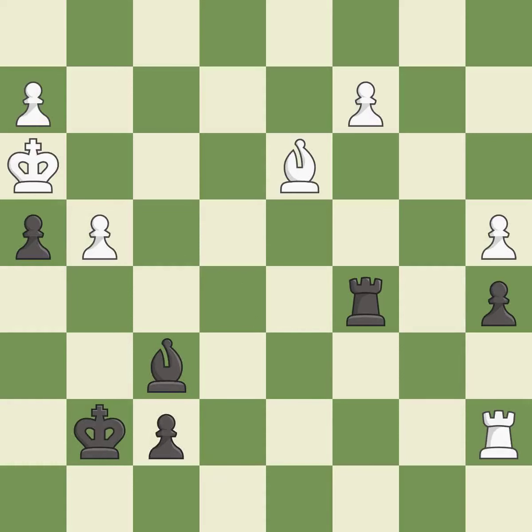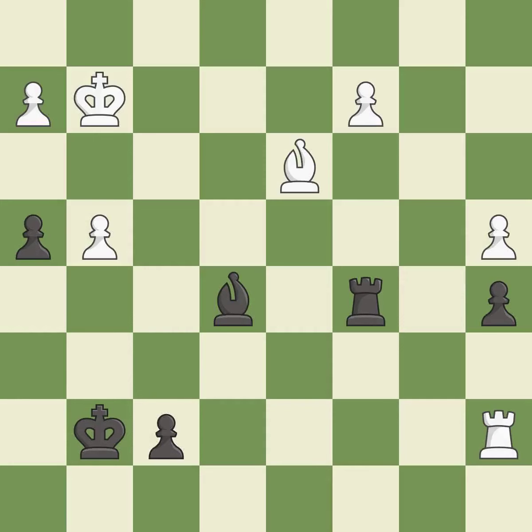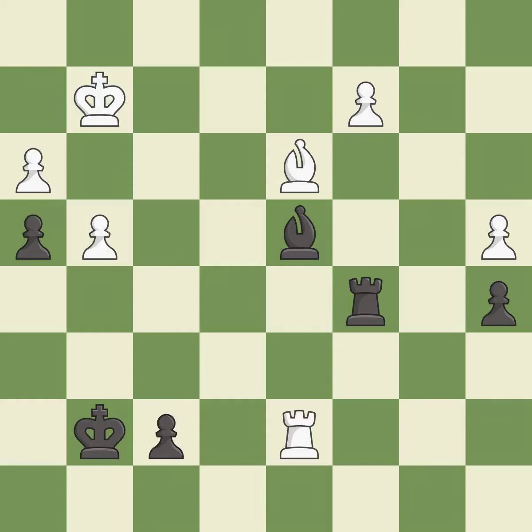This defends the attacked pawn — it is best. This is the strongest option — it is best. There was only one good move there — it is a mistake. Very precise — it is best. This threatens to reveal an attack on a rook while also checking the king — it is good. There were worse moves, but also something much better — it is an inaccuracy.